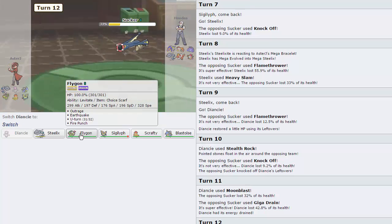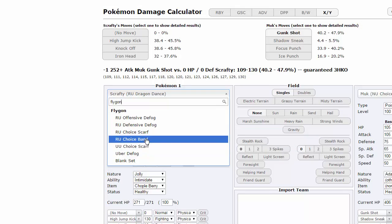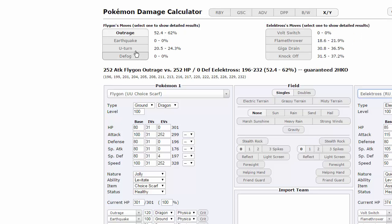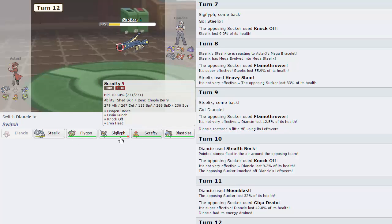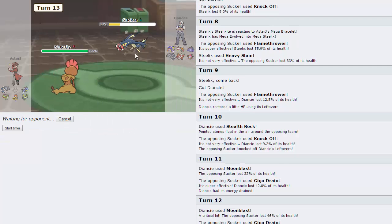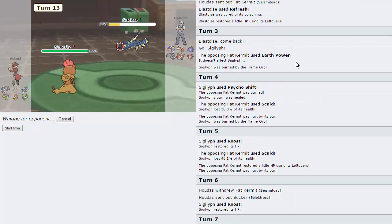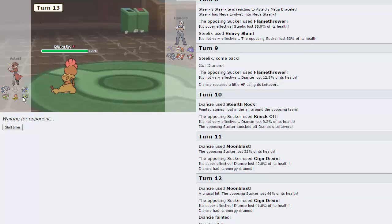He doesn't have a Fairy type, so is he in range of U-Turn? Checking Flygon Choice Scarf U-Turn against Electros — not quite enough. So I'm going to go for the Knock Off with Scrafty since I actually outspeed him and Scrafty can do more damage. Anything he brings in isn't really a good switch — Hoopa goes straight down, Braviary goes straight down. We knock out his Electros, which was kind of the biggest threat to Siglyph.